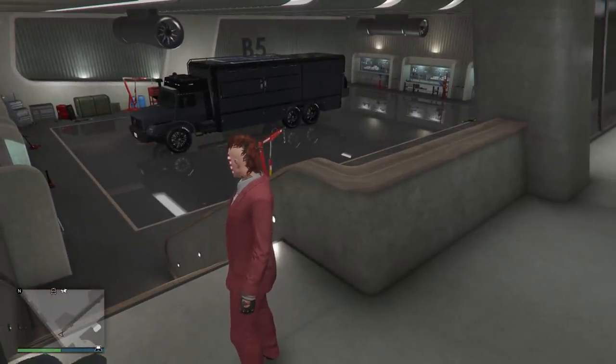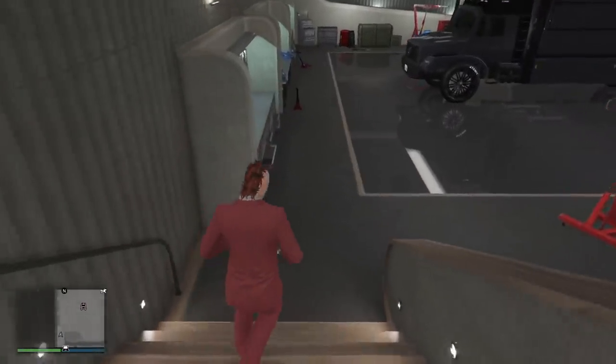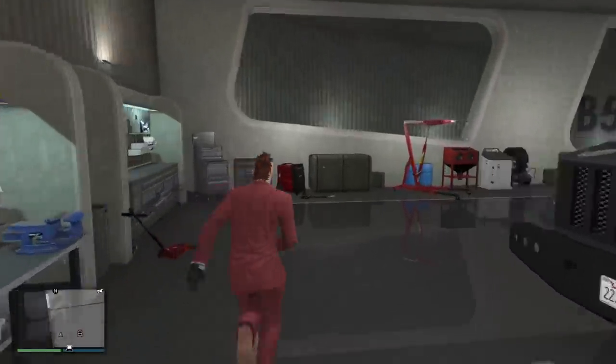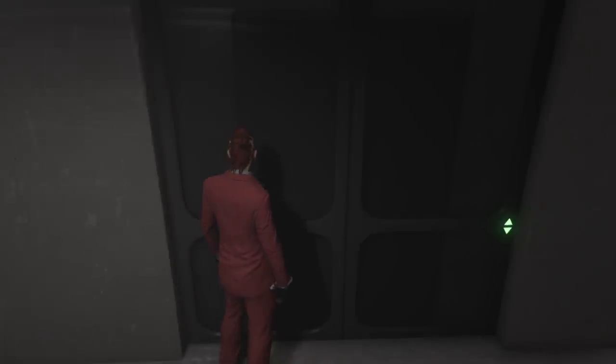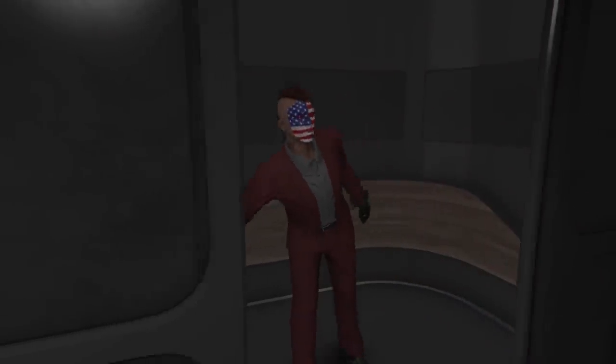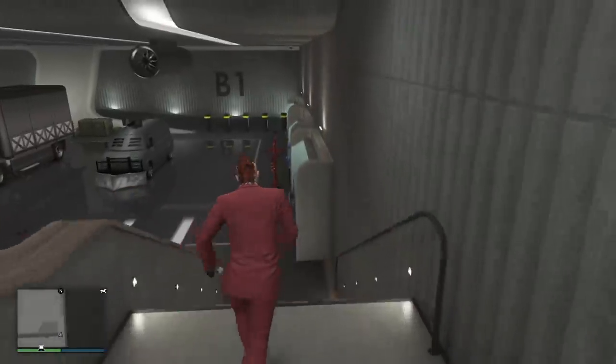Basement level five holds your Terrorbyte — the nightclub is the paywall for the Terrorbyte, which is a must-have. There are tons of videos about the Terrorbyte, but it sits on level five with a workshop where you can customize it. You can also customize your Oppressor Mark 2 inside the Terrorbyte.